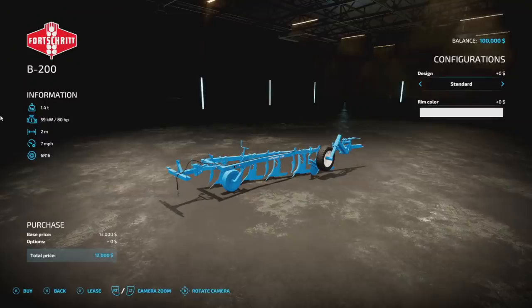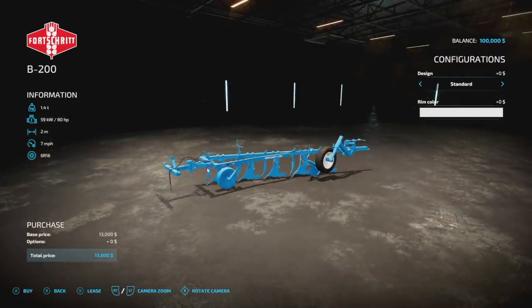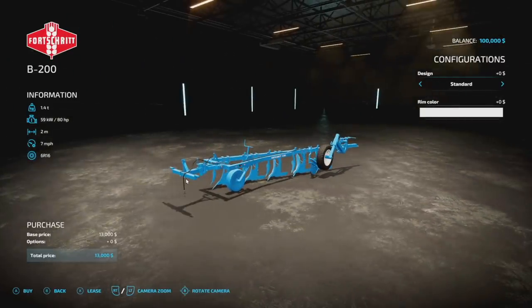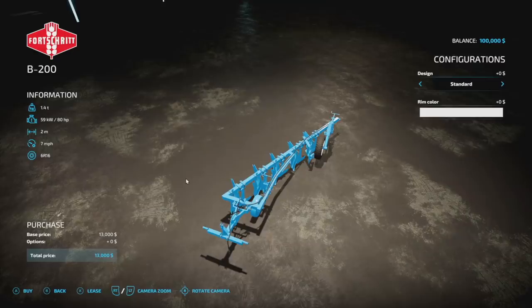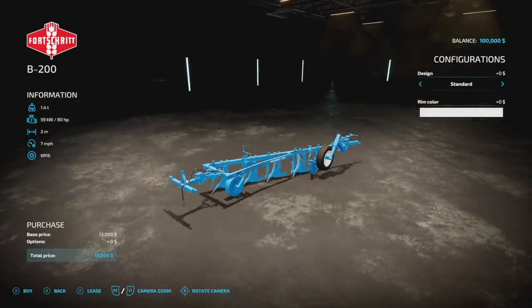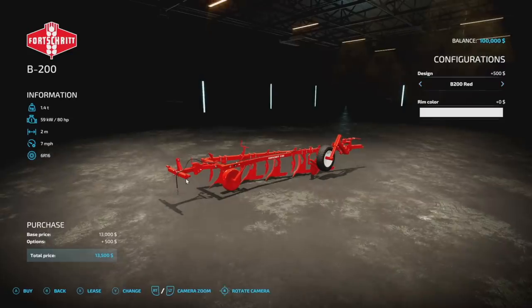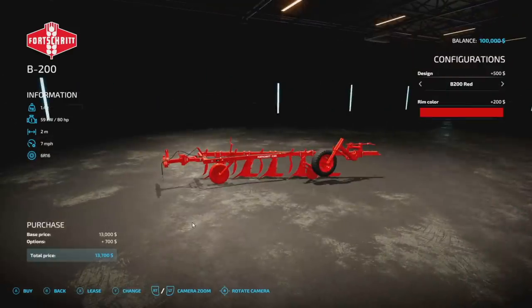More implements from Triple A Modding - the Forcia B2. It's 1.4 tons, 80 horsepower, two meters wide - a little small - seven miles per hour, and three slots on consoles. You can choose colors including blue, brown, green, or red, and you can even change the rim color.